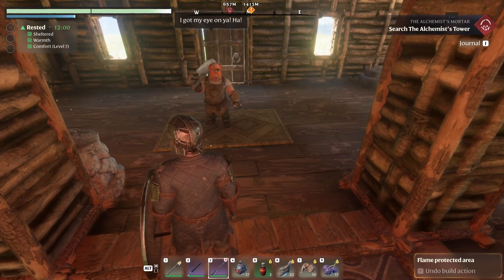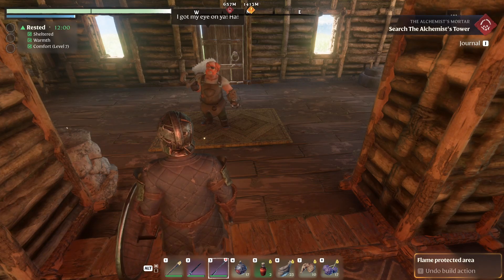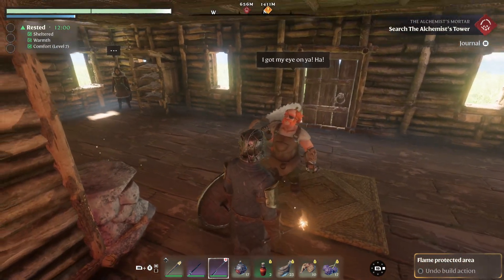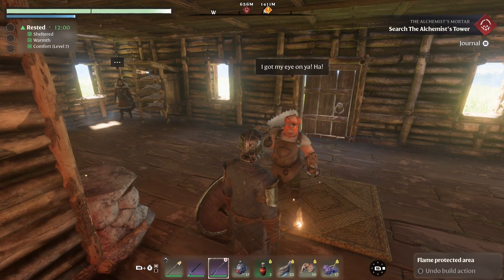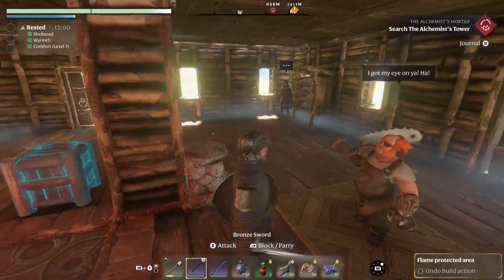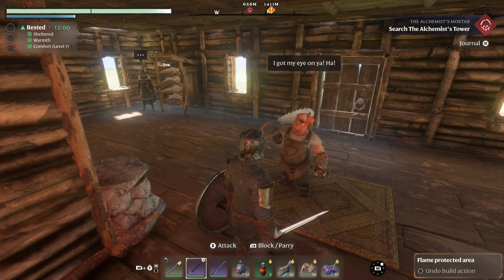Hey everyone, it's Renfell here. Welcome to another tips video for Enshrouded. Today we are talking about our survivors — the companions you will find along the way which help you craft gear like swords, wands, and torches, and so on, that help keep you alive in the world of Enshrouded to deal with the shroud and to generally make really cool stuff.